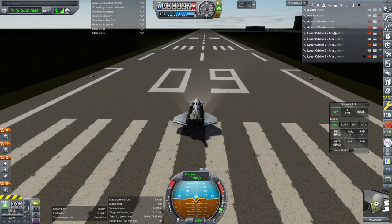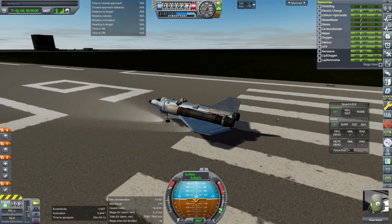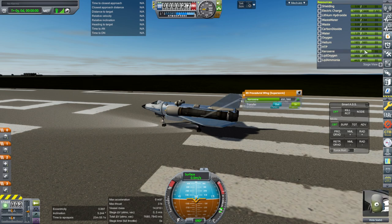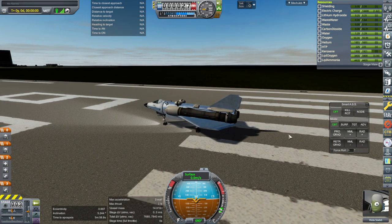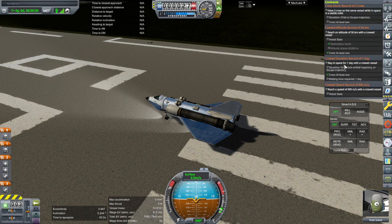Before we get to the next lunar orbiter attempt, we have our attempt to get to space with a space plane with Viola Szabo. This is her first flight. We don't seem to have all of our kerosene. We have a crew altitude record of 50, but we don't have the contract.